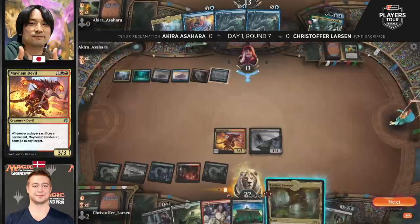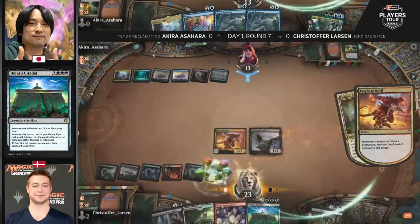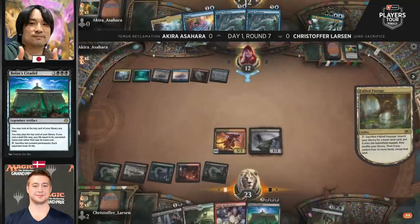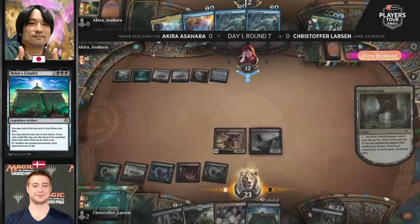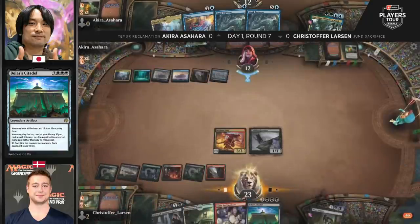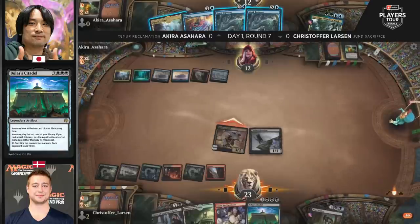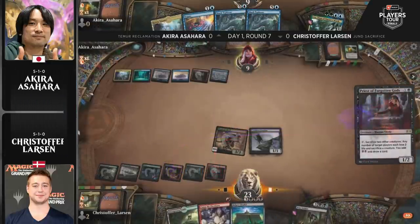Asahara has to walk a fine line — doing meaningful things without Wilderness Reclamation while protecting against the 'oops I win' from Larson if Bolas's Citadel hits the battlefield. Asahara has Negate in hand as the answer but needs enough mana to maneuver while not losing to the board. Mayhem Devil without a repeatable sacrifice outlet isn't amazing right now, but it doesn't take much to turbo-charge it — and Asahara is already down to 12 life.